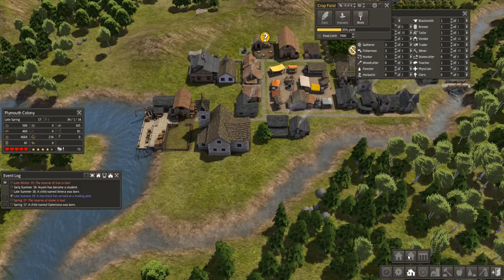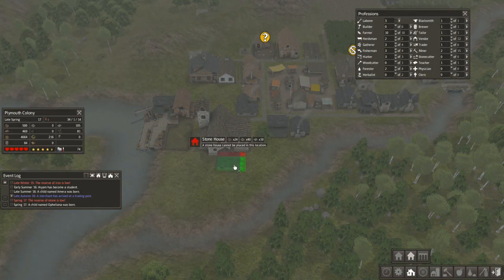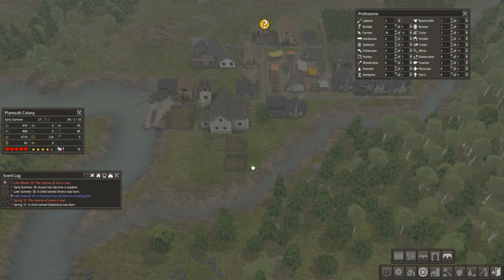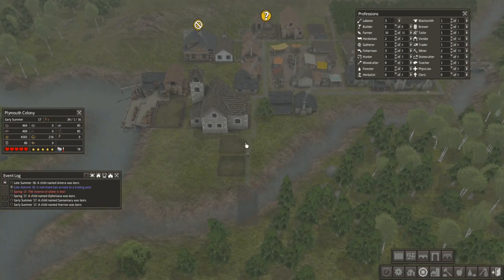We're going to start queuing up some new homes, and I think we'll go ahead and get a bridge — a stone bridge across — so that we'll have further expansion ability there. Let's get a stone pathway going as well. We're obviously going to need a bunch more stone to accommodate all the things that I'm doing.